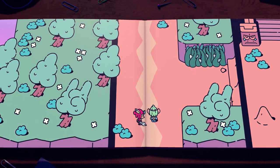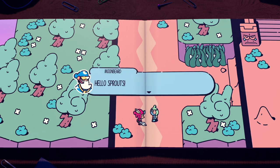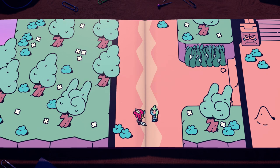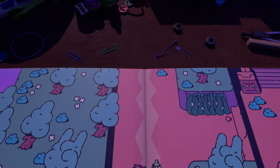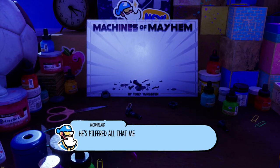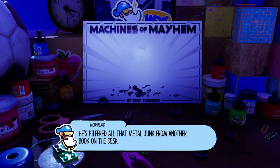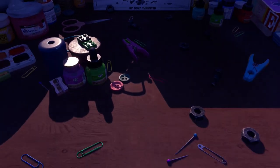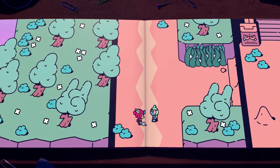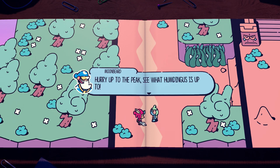They're building that robot — that thing looked kind of gnarly. It seems Humgrump is bringing metal parts into the land from the outside realm. He's pilfered all that metal junk from another book on the desk. They should have just left it a mystery for the player to discover. Can't be good news — hurry up to the peak, see what Humgrump is up to.